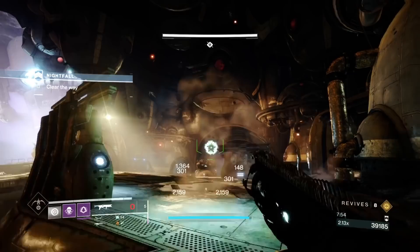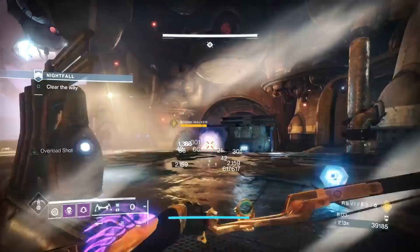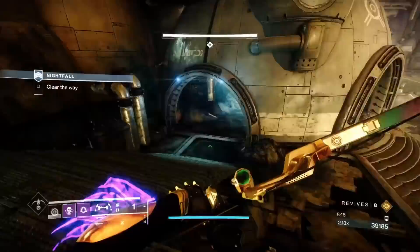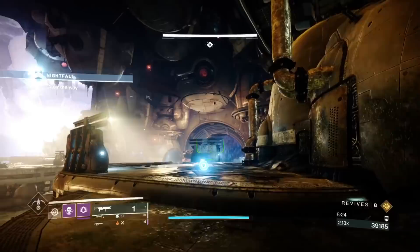Just use Witherhoard and the arc bow, swapping between weapon types to gradually take him down. This is very important and nobody's explained it — if you break a tank's leg, you get a spawn of ads, snipers, and all sorts. The door behind you also shuts once you've captured the plate and spawned the tank room. Not many weapons will avoid breaking the legs the way Witherhoard does — this is one of the reasons it makes the tank section easier.